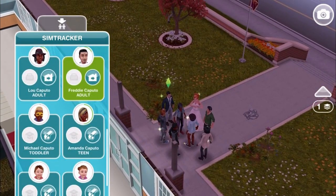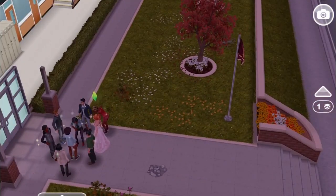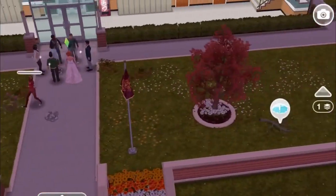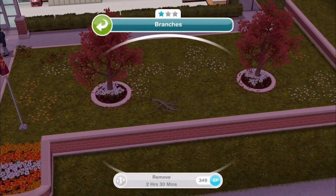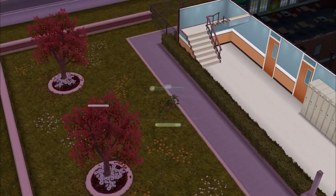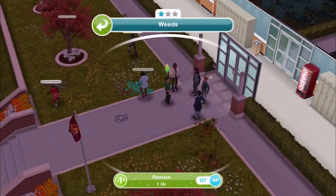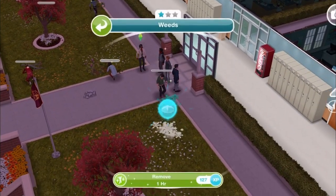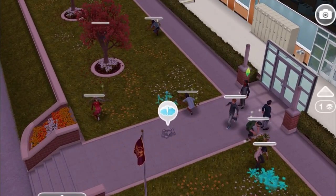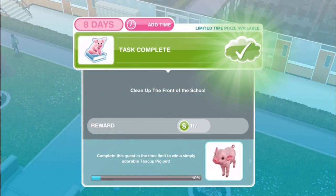Anything that looks like trash is trash — you don't have to tap on the exclamation bubbles, but they'll help you make sure you collect everything. The longest tasks from the exclamation marks are two and a half hours, and they get progressively shorter after that. So if you've got nine Sims free, all of this task will just take you two and a half hours if you're doing it all at the same time.